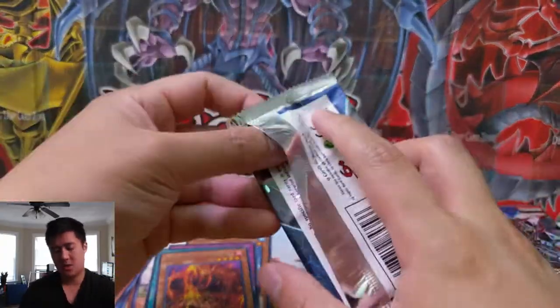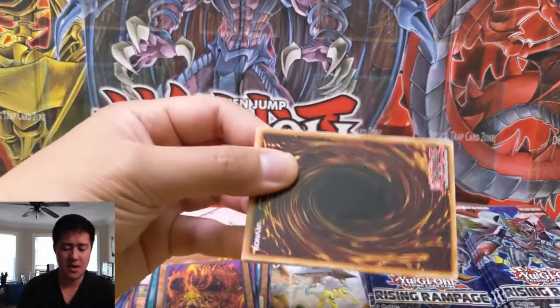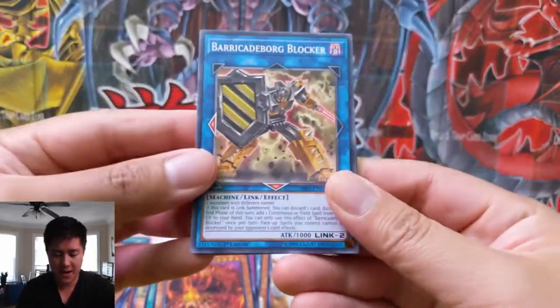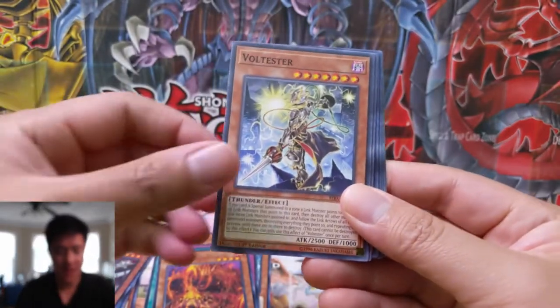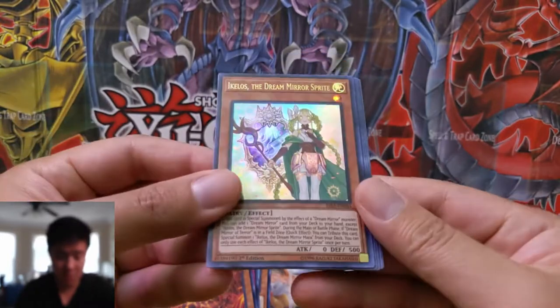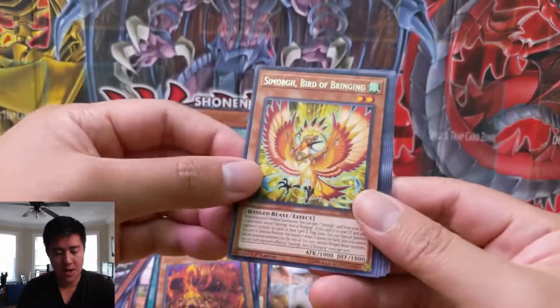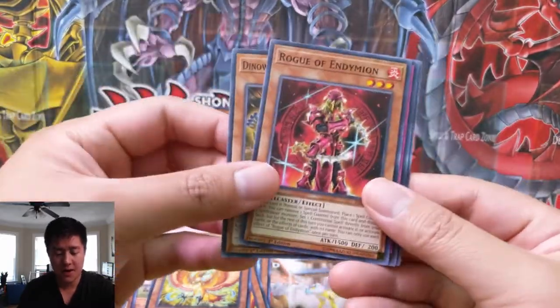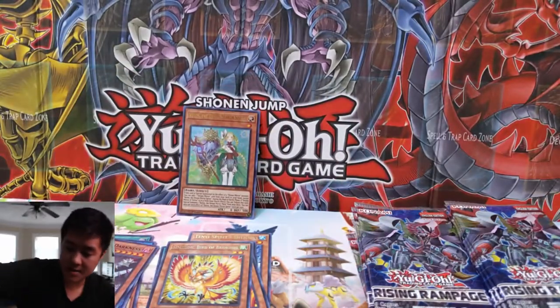Looking at some different videos, the number I've heard a couple of times is 1.5 prismatics per case. Our first ultra — Ikolos, Ikolos the Dream Mirror Sprite. I'm pretty sure a case is 24 boxes and a box is 24 packs.